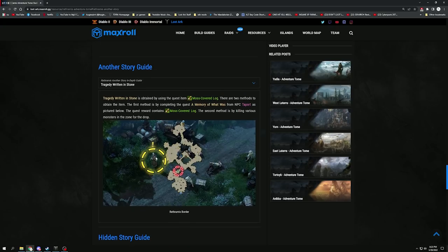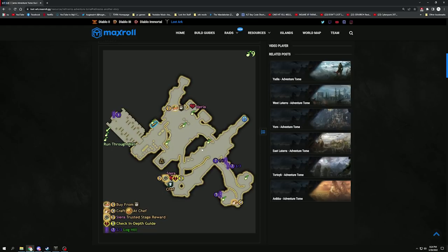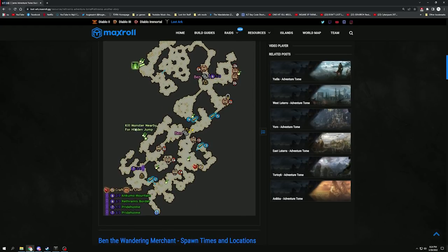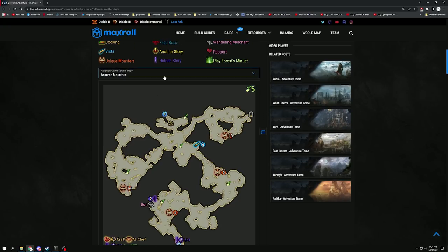Go through each zone one by one, following each little thing and ticking it off. If you're missing specific ones, come to the first zone and get what you haven't got yet. Then move to the next zone — Log Hill, for example — where you play a song to get through to the Macocos, kill nearby monsters for the hidden jump collectible, there's Ben the Wandering Merchant, and you may need to pick something up and bring it back to the chef to craft. Open each map, go through each zone, and complete them all.